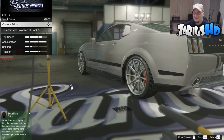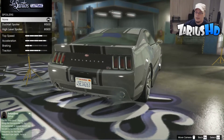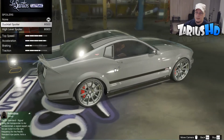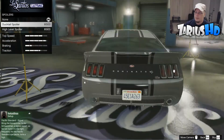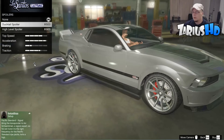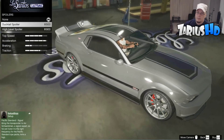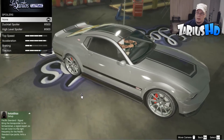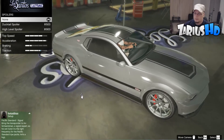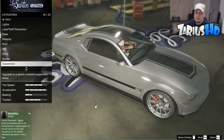For the spoiler, I kept mine stock with nothing, but I'm looking at the ducktail spoiler — it brings it up just a little bit more. It determines how you want your Eleanor to look; if you want a nice wing at the back you could do that, but for me I like stock standard movie accurate.